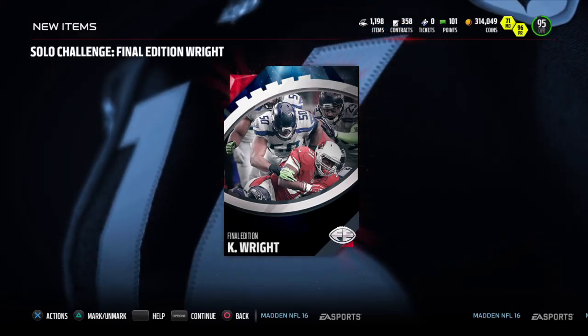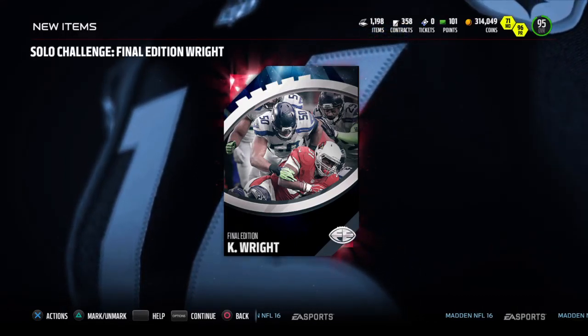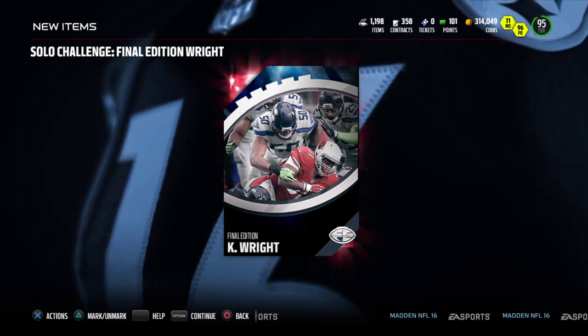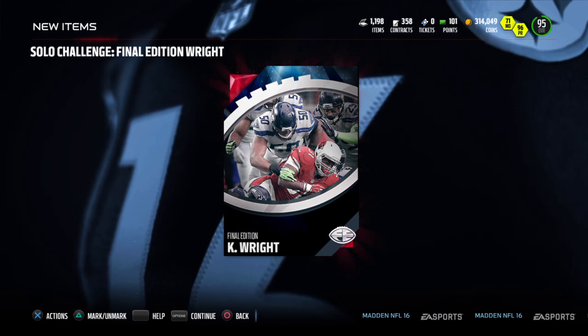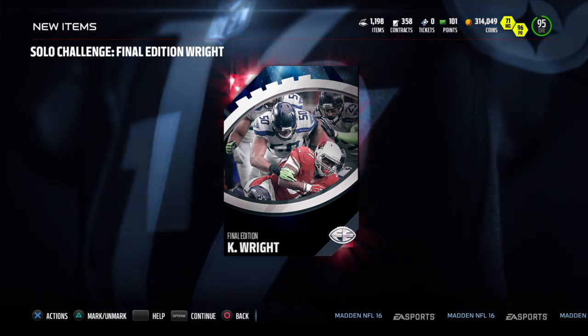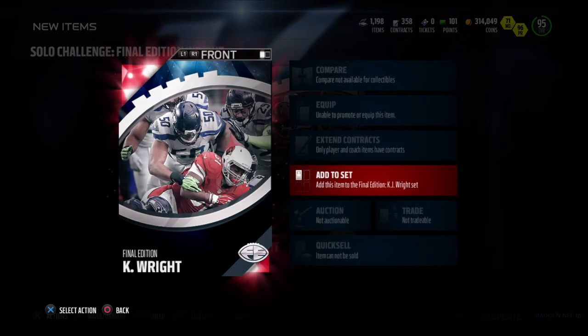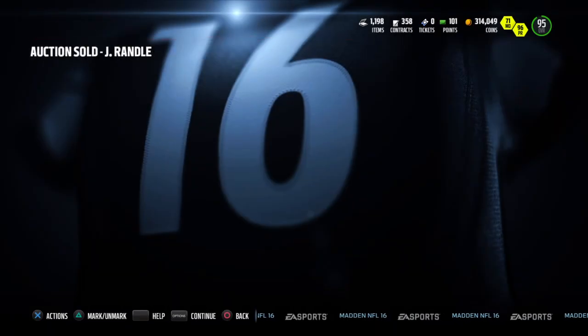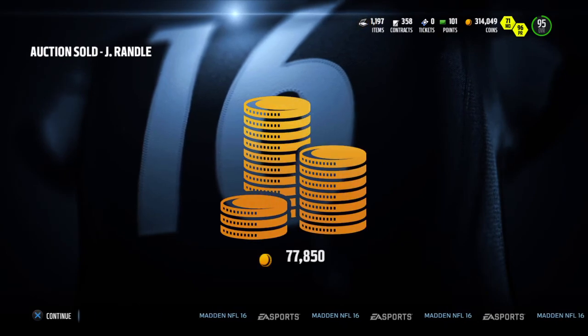What's up crew, welcome back to the show - it's your boy Just Mike. What you see here is the collectible needed for a new Final Edition character, 98 overall KJ Wright. I definitely had to go ahead and do this set. Let's add this to the set - and there's John Randall, so that's pretty good.